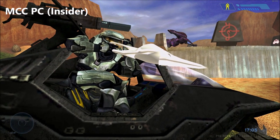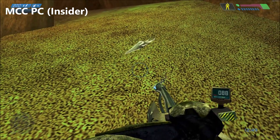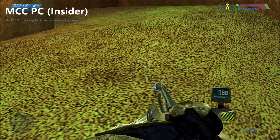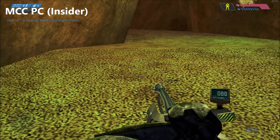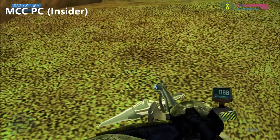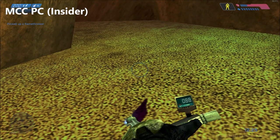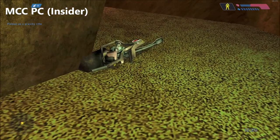The last interesting thing different on the MCC version is that if you have two weapons and walk over the gravity rifle, it'll say 'hold E to swap' but shows a missing string entry. It's the same pickup message as the original Xbox version, but it's actually broken — the open bracket on the left side is the wrong character. On the original Xbox, that was fine.